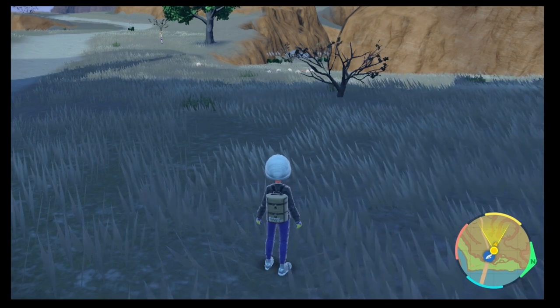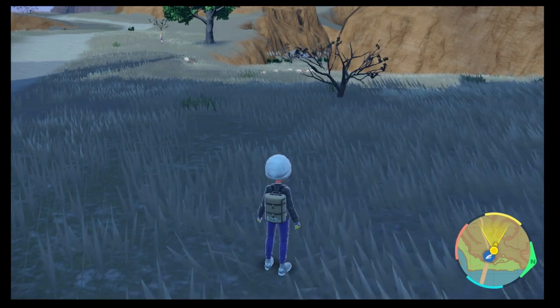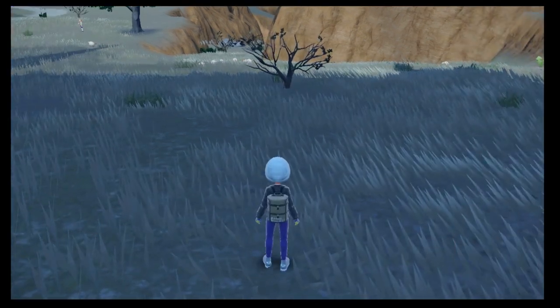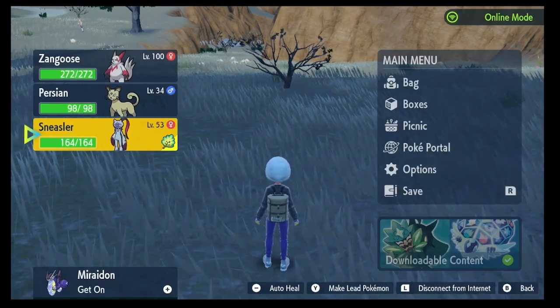In this case, it is all three of the Meowths, Perserker, Alolan Persian, and Cantonian Persian. So as you see here, when I check my box, I have my Cantonian Persian and my Sneasler.